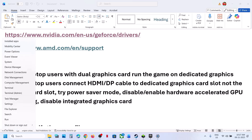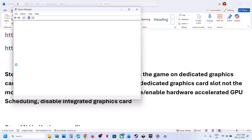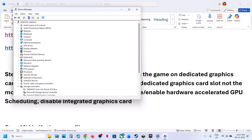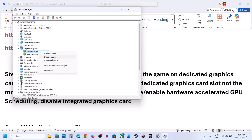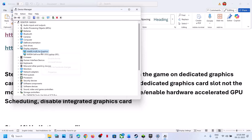Next, try disabling the integrated graphics card. Make a right click on the start menu and go to device manager. If your computer has a dual graphics card, expand the display adapters. You will see the integrated graphics card — in my case it's Intel. Make a right click and disable the device, then relaunch the game and check. Once you are done playing the game, make a right click and enable the device again.